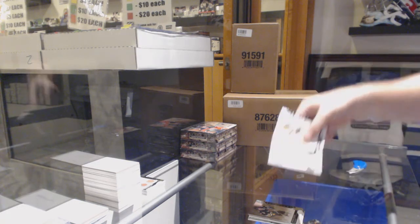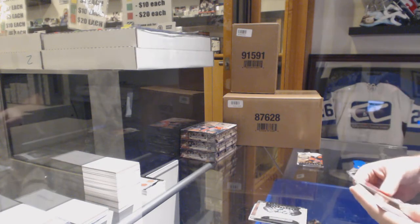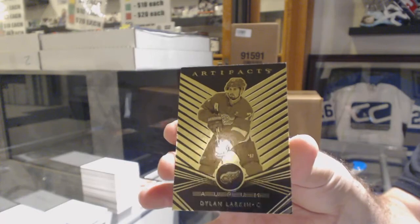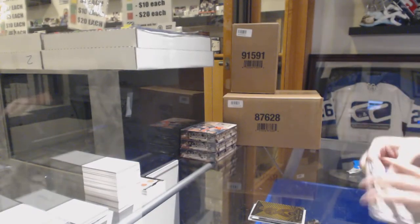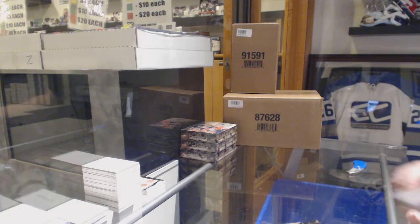Rookie redemption, Dallas Stars, Group B — 1206, nice. We have an Orem, Dylan Larkin for the Red Wings. And finish off with an Andreas Athanasiu for the Red Wings dual jersey.